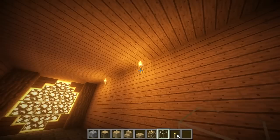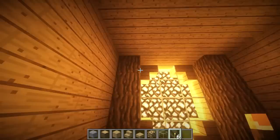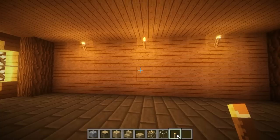Let's evenly space out these torches. These do add light, but obviously in the middle they're not going to. So we're going to count three blocks and place a light, then repeat that spacing all the way down until they're all lined up.